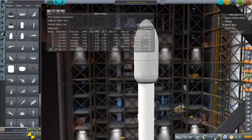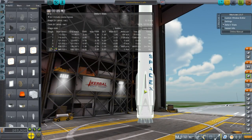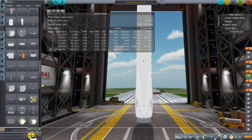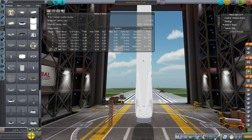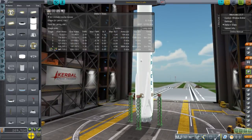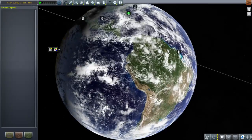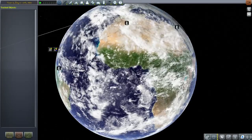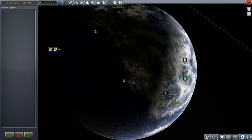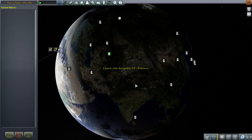At least now we can stage the fairings with procedural fairings — that's important. We'll also need launch clamps. Let's test KSC Switcher and launch from Baikonur instead of Cape Canaveral — that should be interesting. The clouds look quite different in the tracking station compared to the map view when actually launching.